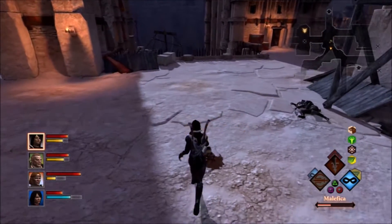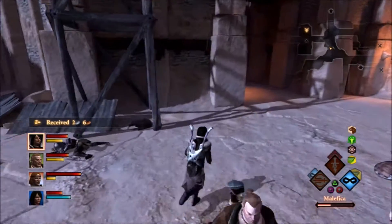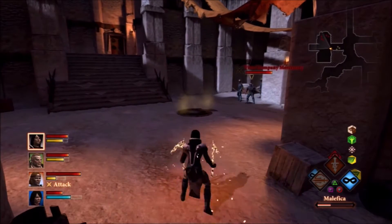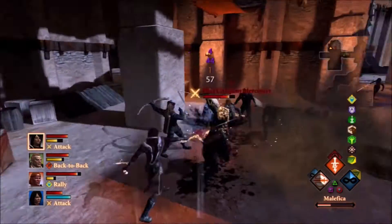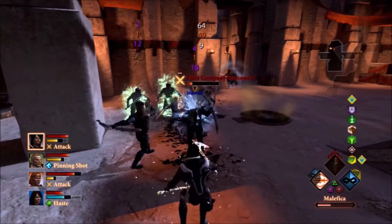One thing about Dragon Age 2 is they made the mages kind of tanky — they seem to have some survivability and usually last long enough for you to get over there and get them out of a pinch. Right now this is another section of Sebastian's side quest; we're supposed to go find all these Flint mercenaries who were hired to finish him off.